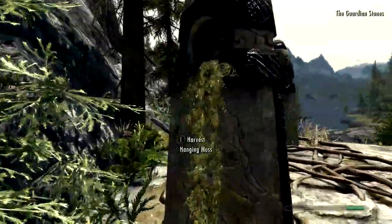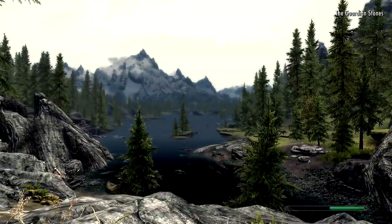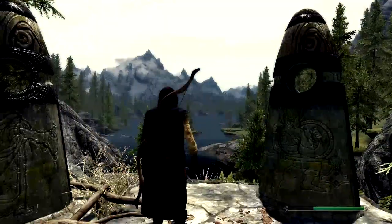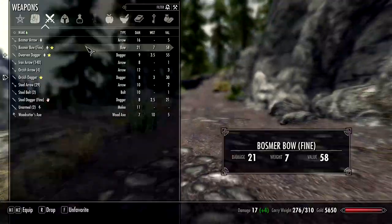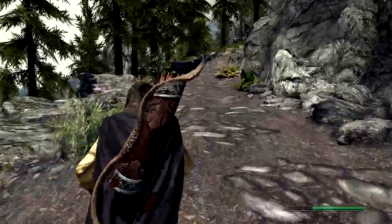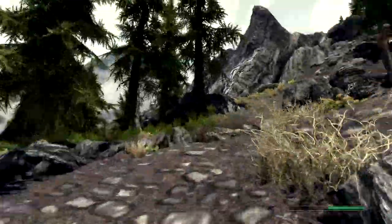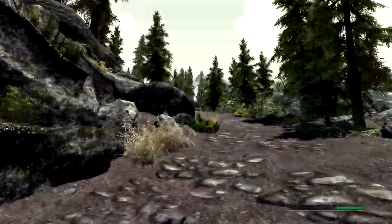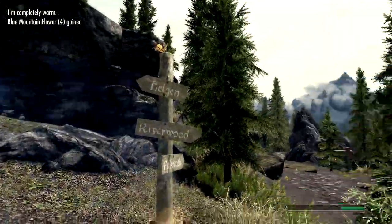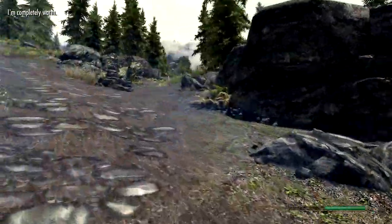Claralux adding a nice little light. A bit of hanging moss — best spot in the game. There's some arrows on my back — how did I unequip my arrows? That's a bit odd. I hear something — it all looks clear that way, but I hear something.